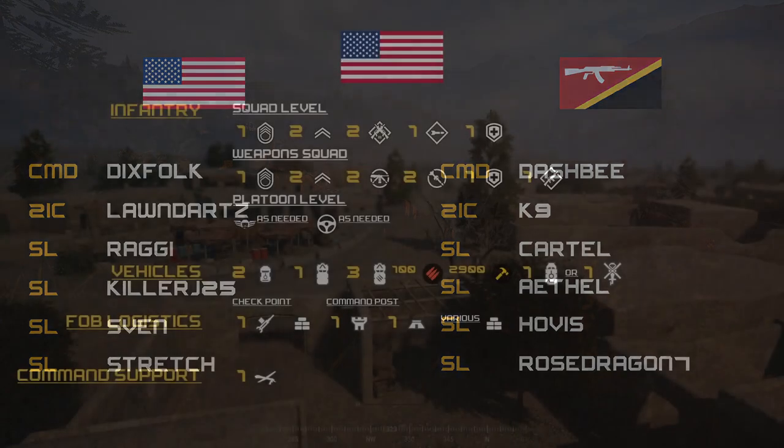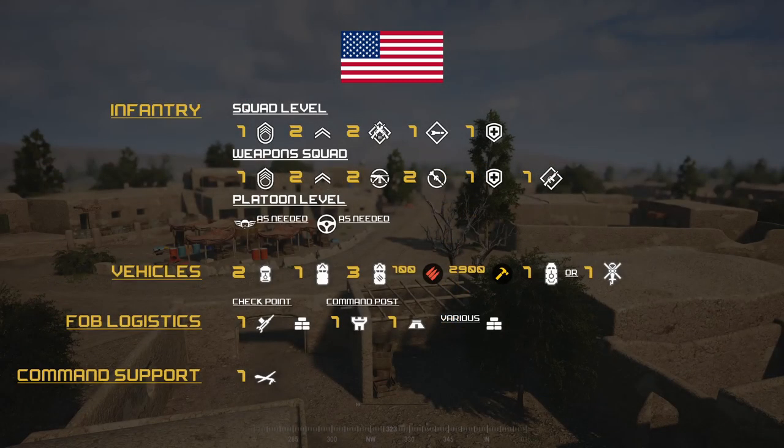Moving on to team loadout. For the U.S. side, we have four infantry squads consisting of one SL, two FTLs, two ARs, one LAT, and one medic. There is one weapon squad with one SL, two FTLs, two MGs, two HATs, one medic, and one rifleman ammo. Platoon armory consists of crew and pilots as needed.